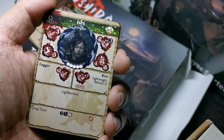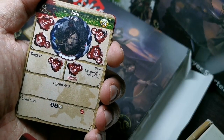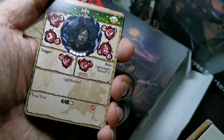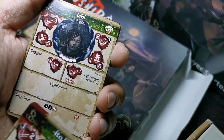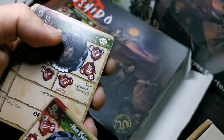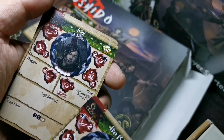For the other model we have Ishii, the ranged girl with a bow. She has Light-Footed and Snapshot, although only a range pool of two — I was hoping it would be three, but Lightweight will pretty much make up for that. She also has Melee 3, so she can defend herself in combat.